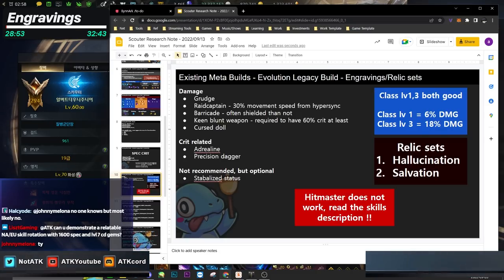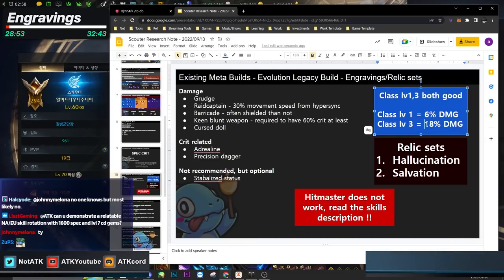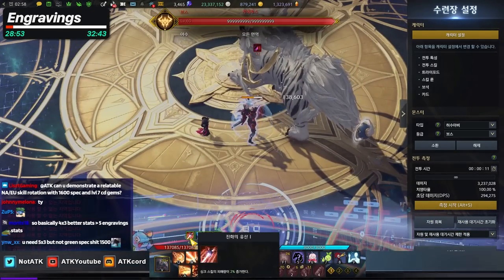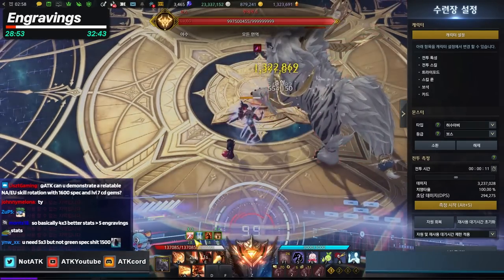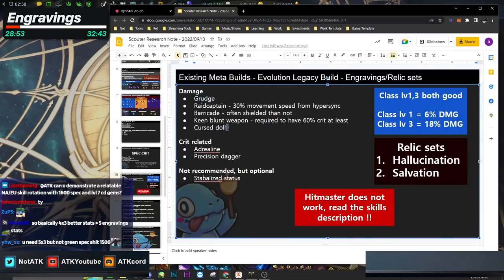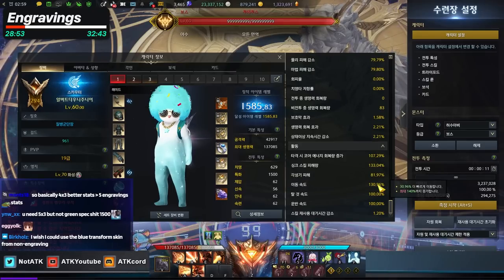For engravings — class engraving level one and three are both good. Level one gives 6% damage, level three gives 18% damage. What the class engraving does: when you transform and hit your skills, you get a stack for five seconds. Every time you land a skill, the stack resets. As long as you keep attacking, you maintain that damage buff. General engravings Scouter uses: Grudge, Raid Captain, and Barricade.